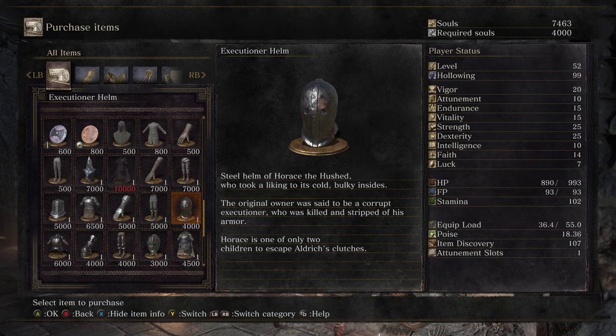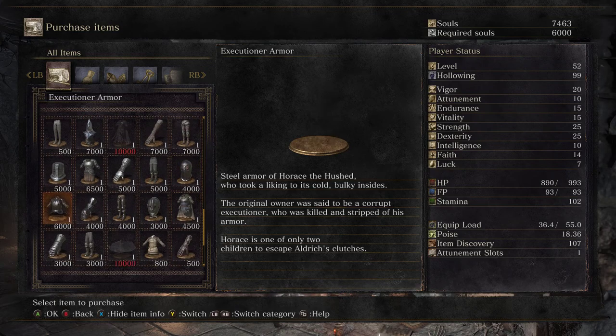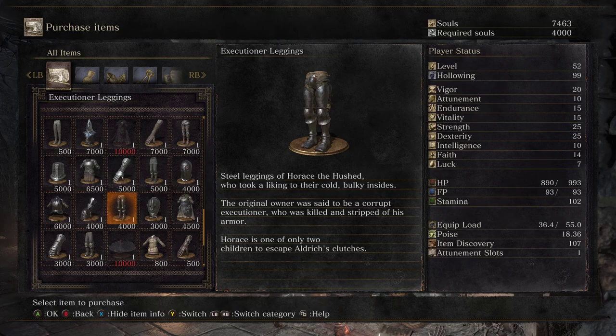The steel helm of Horus the Hushed, who took a liking to its cold, bulky insides. The original owner was said to be a corrupt executioner who was killed and stripped of his armor. Horus is one of only two children to escape Aldrich's clutches. So Henri and Horus are going to search for Aldrich. It seems to me that Horus might be hushed because of his experience with Aldrich.